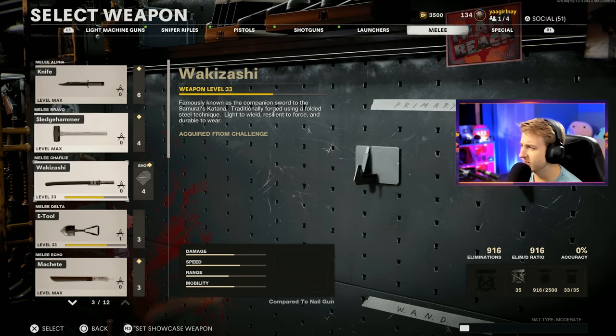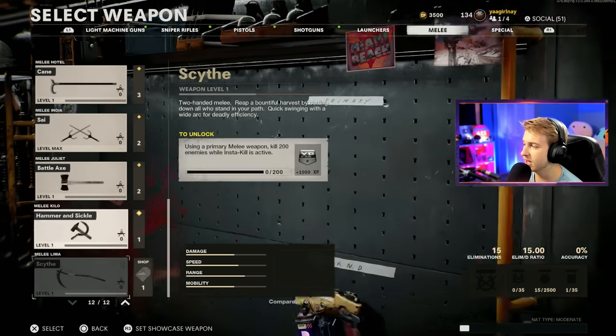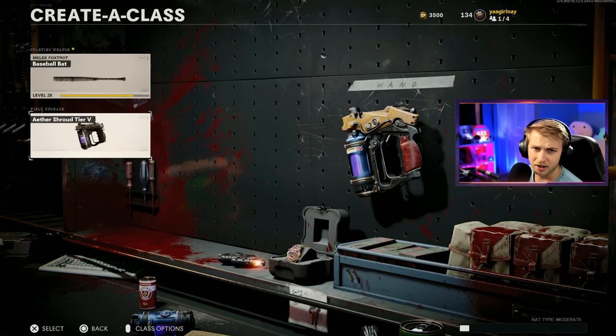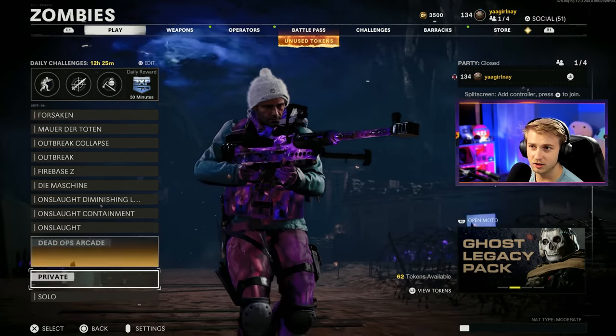We are really close to having every weapon on this account done. I think the only weapons I don't have are the cane, the battle axe, the hammer and sickle, and the scythe. Those are literally the only weapons we have left to get Dark Aether on this account. So try to keep that in mind when you're leaving your suggestions. We're going to be hopping into this game with Aether Shroud and hop into Forsaken and try to get this thing done.